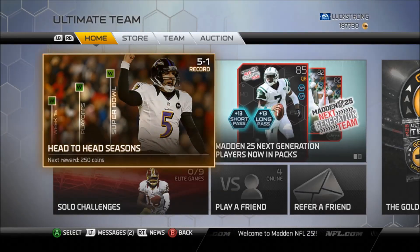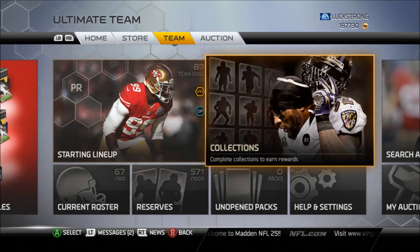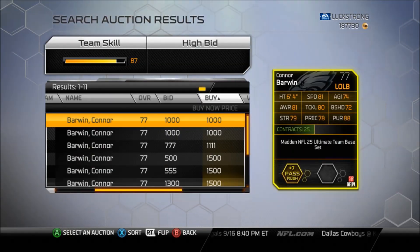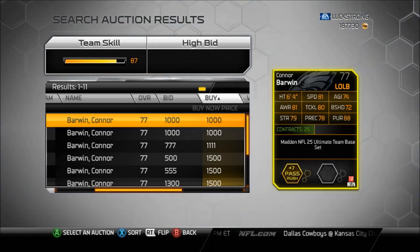What's up YouTube, welcome back to Evo's budget guide for team building, giving you the best possible cards at the lowest possible price. Today we're kicking off the linebacker portion, starting us off with Connor Barwin.